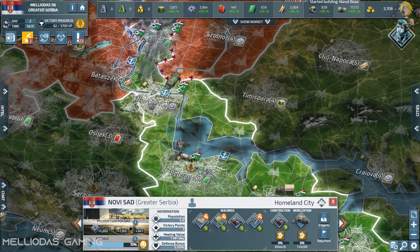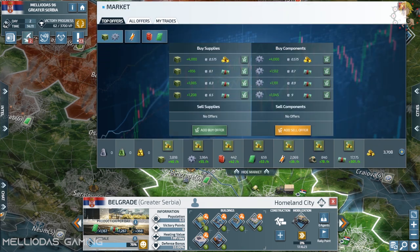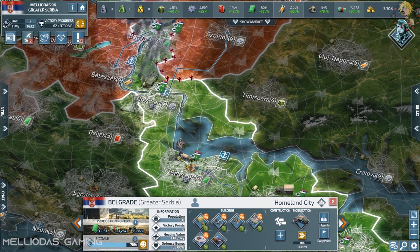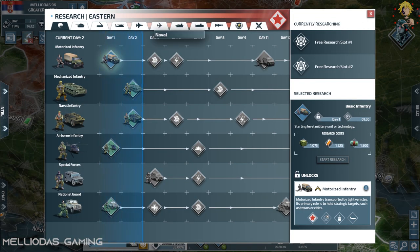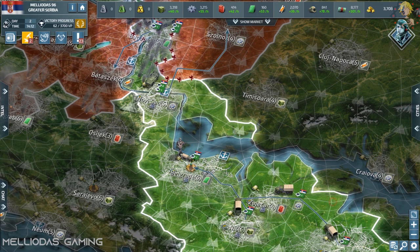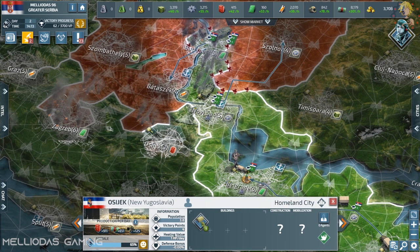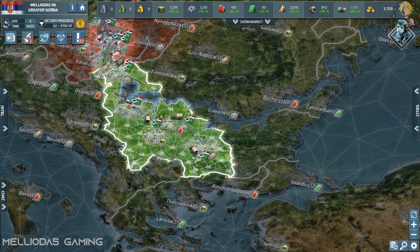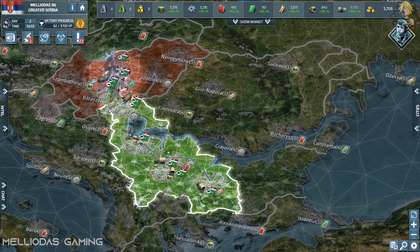I'm going to boost up my arms industries — I need the resources. In Novi Sad, I'm starting the level 2 naval base and will begin with corvettes. You can see at the top of the screen the struggle — only 36 per hour in supplies. It's a nightmare. The resources here are incredibly scarce and you need to be so patient to build anything. I've had a lot of comments asking how to manage resources, and this series will show exactly that.